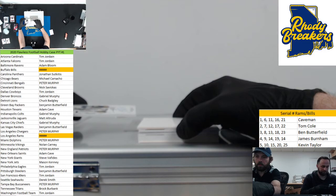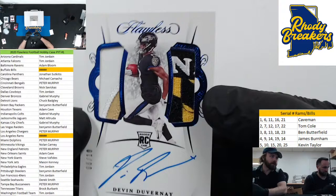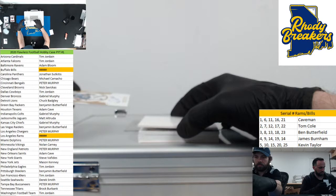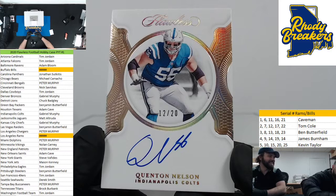Part of the Baltimore shield - Devin Duvernay, six out of ten for Bloom. Damn - three color on the left and part of the shield on the right. Beautiful! Next up - Quentin Nelson. This guy's a beast but not who we're chasing in Flawless. Indie spot - Gabe! Murphy's cleaning house. 12 out of 20 - one of the best guards in the league.